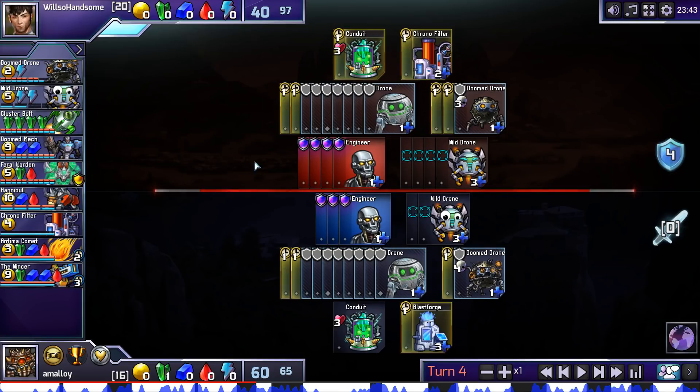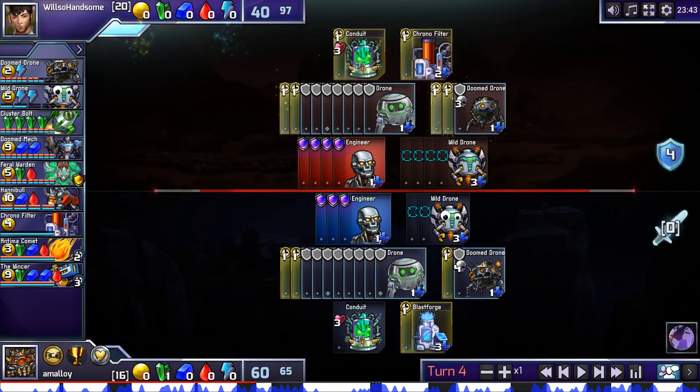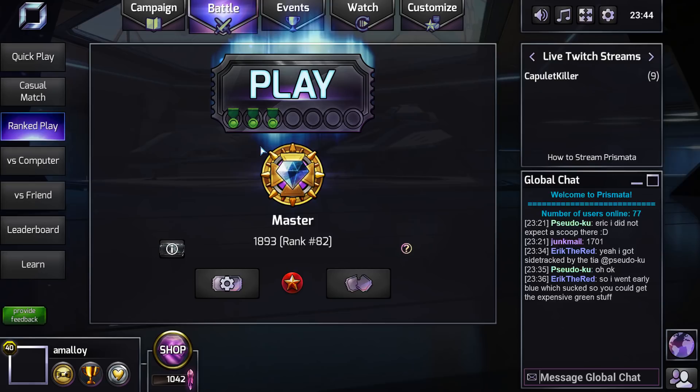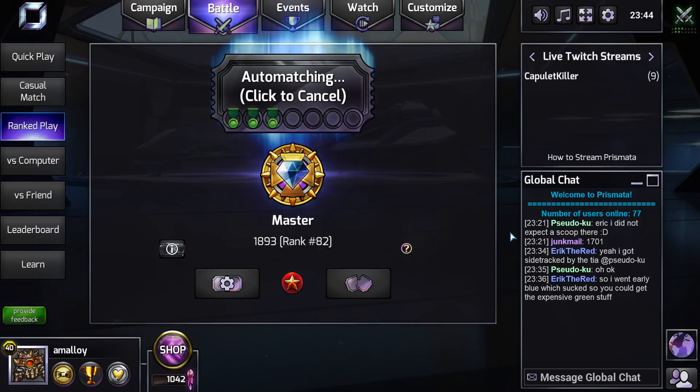With wild drones and Doom Drones your economy really accelerates, and you can build a lot of engineers. So I had a chance — on this turn I could have built my own Comet and gotten there before him. For some reason it just never occurs to me that someone can build all three tech colors on the same turn. I should keep in mind that alternate drones make Antima more threatening, assuming they're efficient alternate drones. That was a game. Lost a lot of points — he was not ranked very highly, but it seemed well executed to me.